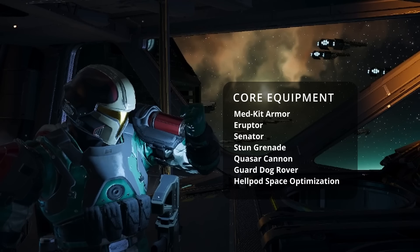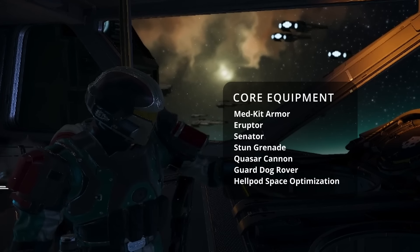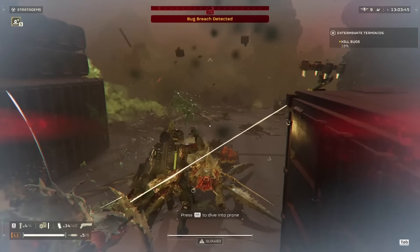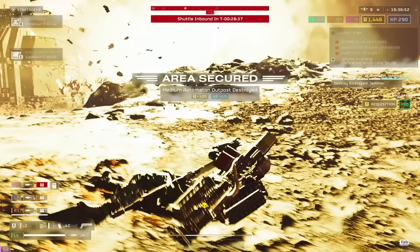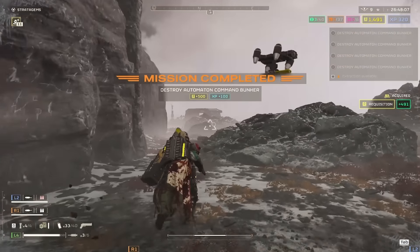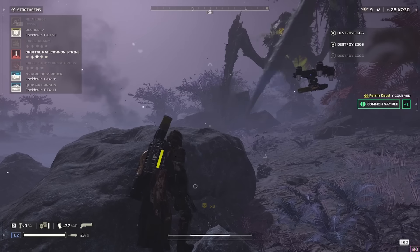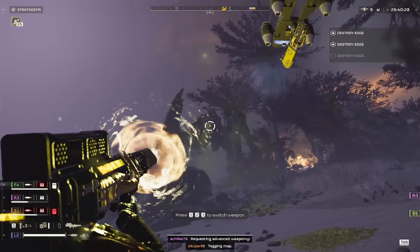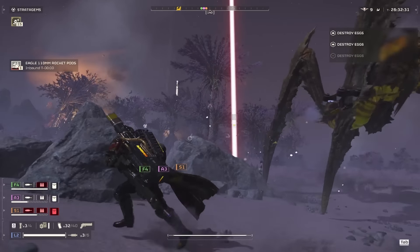Quick recap: our core equipment for this loadout is the medkit armor, the Eruptor, Senator, stun grenade, Quasar Cannon, Guard Dog Rover, and the Hellpod Space Optimization booster. Now depending on the mission, you can change the last two stratagems. If I need to destroy things or feel like having big explosions, I go with the Orbital Laser and the 500kg bomb. The 500kg is perfect for clearing medium-sized outposts and hives, and the Orbital Laser is basically throw it and forget it, being able to clear even an outpost with a command bunker. If I feel like taking down heavies, I usually go with the Orbital Rail Cannon Strike and the Eagle 110 Rocket Pods. The Orbital Rail Cannon Strike can easily one-shot most enemy units and severely damage bile titans and factory striders. It automatically targets the largest enemy available, and it's pretty much a supersized sniper round from your Super Destroyer.